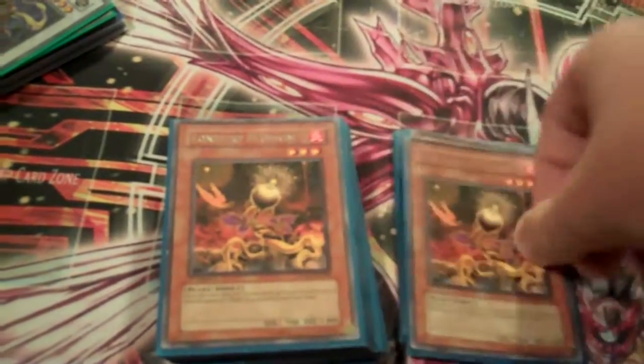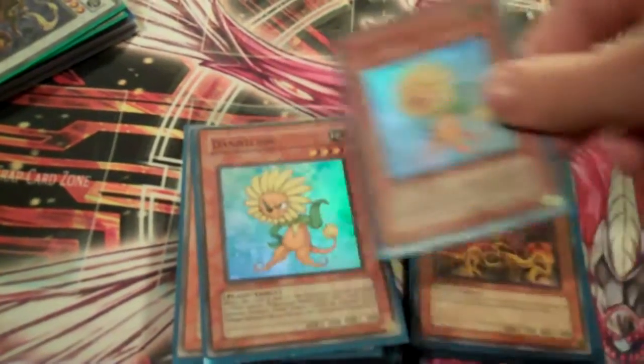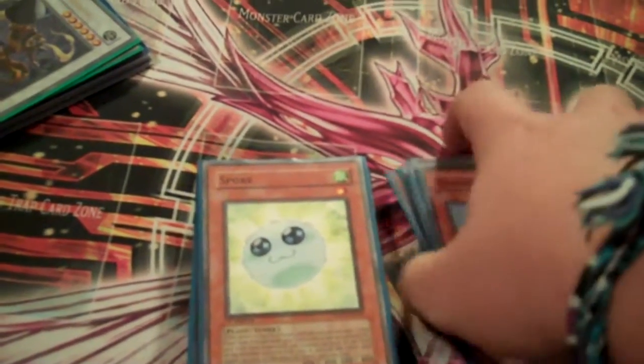Lonefire, obviously, at two — gets you all your other plants. Got Dandelion. Tokens and stuff, works well with Debris Dragon and Quick Draw. You've seen it all before.